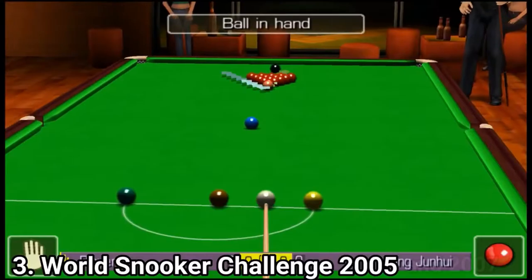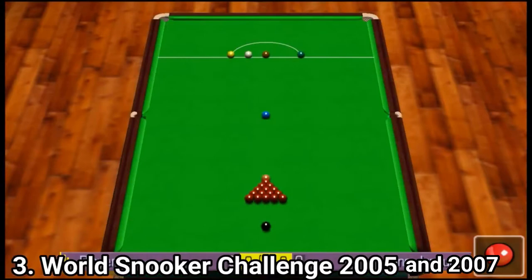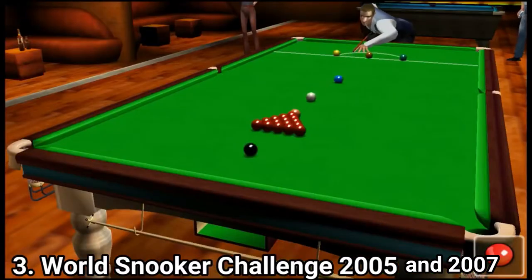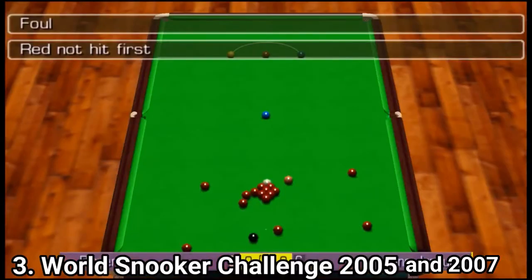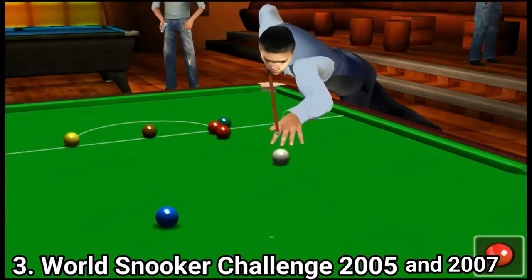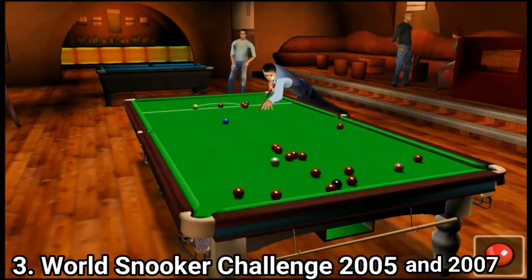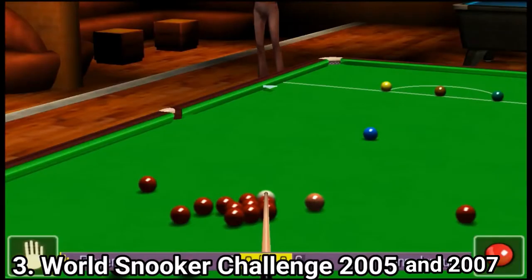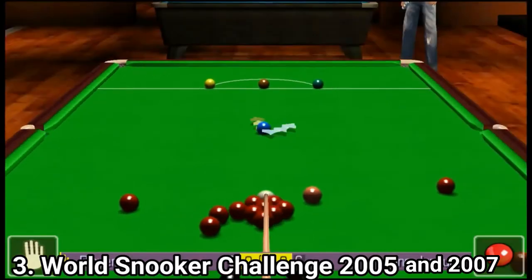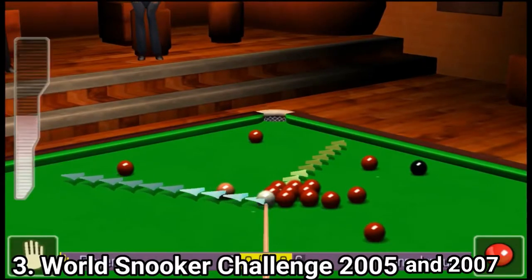World Snooker Challenge 2005 and 2007 are two games that are more of a simulation, or try to be at least. The cover says that all 100 real-life players in the game were animated using motion capture, and while you can see the great animations on the characters, the balls look like pictures that grow and fade. They don't really give you the impression of being balls when they move around — you can tell because the reflection on the balls never changes.